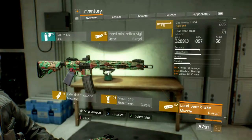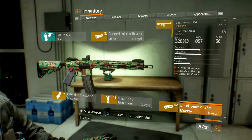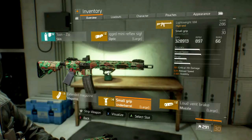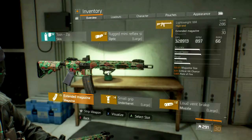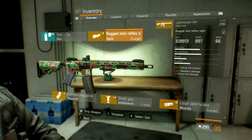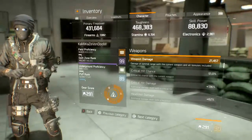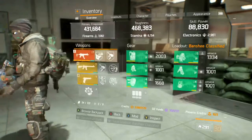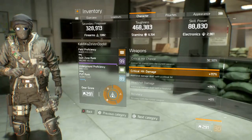The Lightweight M4 runs: Loud Vent Break, Small Grip, Extended Mag, and a Rugged Mini Reflex Sight. Loud Vent Break gives 19 crit damage, 5 headshot damage, 3 crit chance. Small Grip gives 19 crit damage, 5 reload speed, 2.5 stability. Extended Mag gives 120 mag size, 3 crit chance, 5.6 rate of fire. The Mini Reflex Sight gives 7.5 crit chance, 5 headshot damage, 4 crit chance. That gives me 51% crit chance and 136 crit damage on The House, and 32.5% crit chance and 117 crit damage on the Lightweight M4.